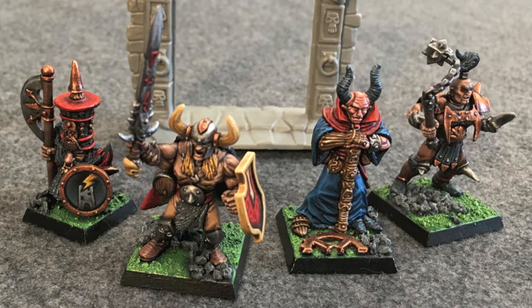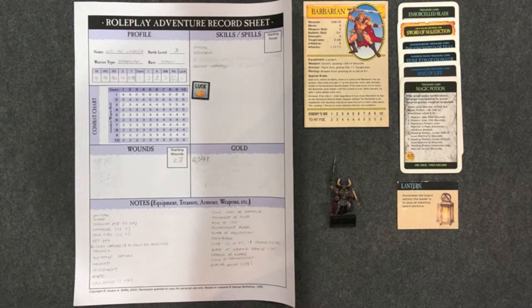Just to review the group members: our leader is Leaf the Legbiter, a barbarian at battle level 3 with 27 wounds. He has a mighty toughness of 8 due to his war helm and King's Shield of Tilia, which also allows him to ignore one hit once per adventure. His most important weapons are his favorite club — plus one to hit and plus three damage — and the blade of leaping bronze, which gives him plus two attacks.